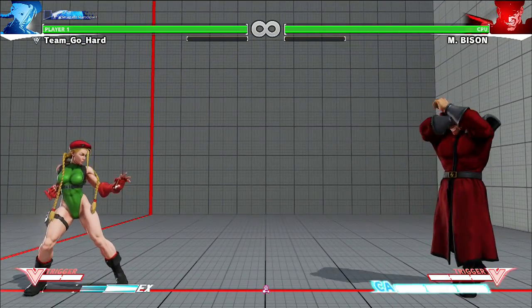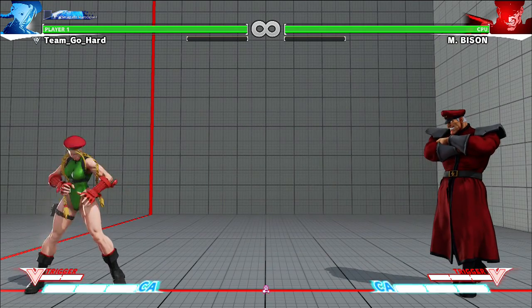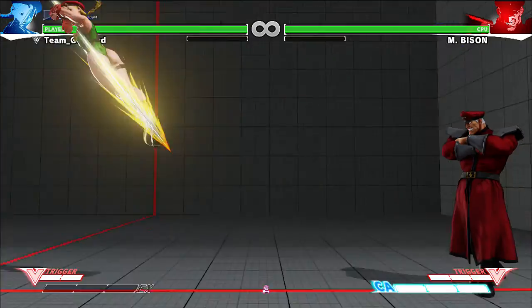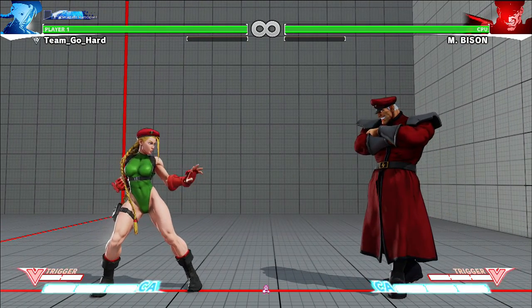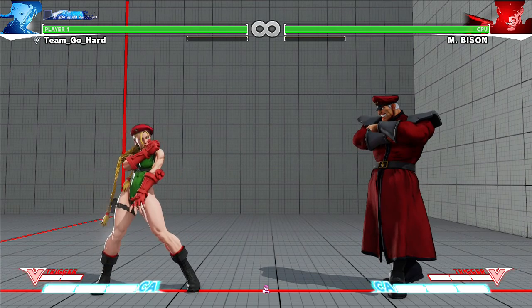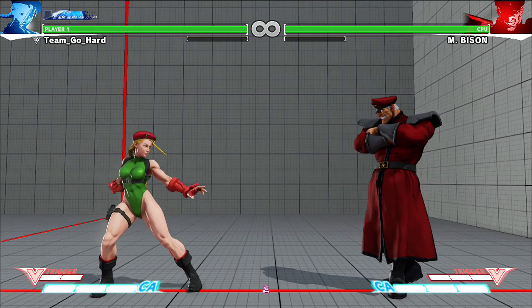So what I was trying to do that whole entire time was combo into super. Her command has changed from quarter-forward twice to quarter-forward twice plus any kick button. Quarter-forward back plus any kick button.